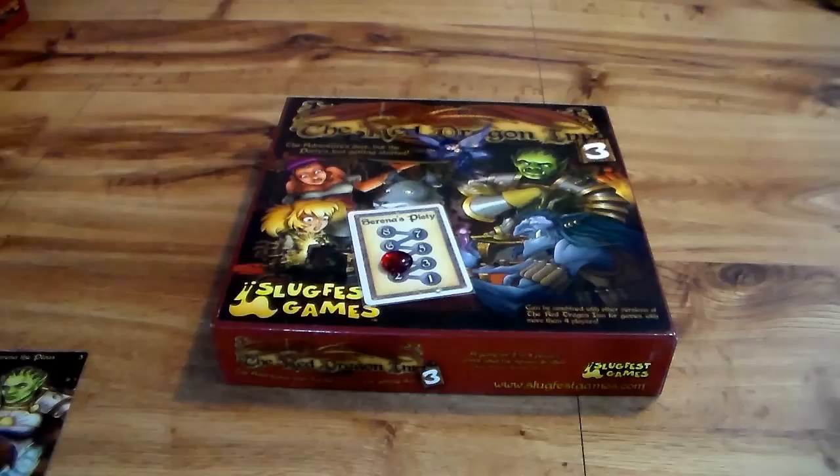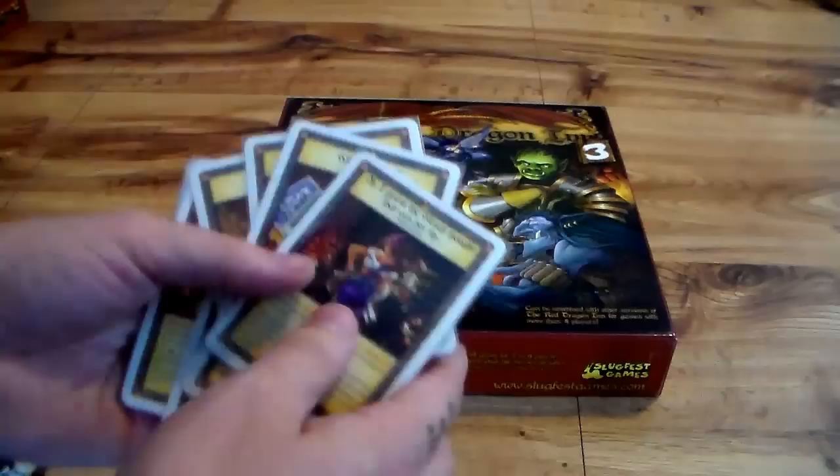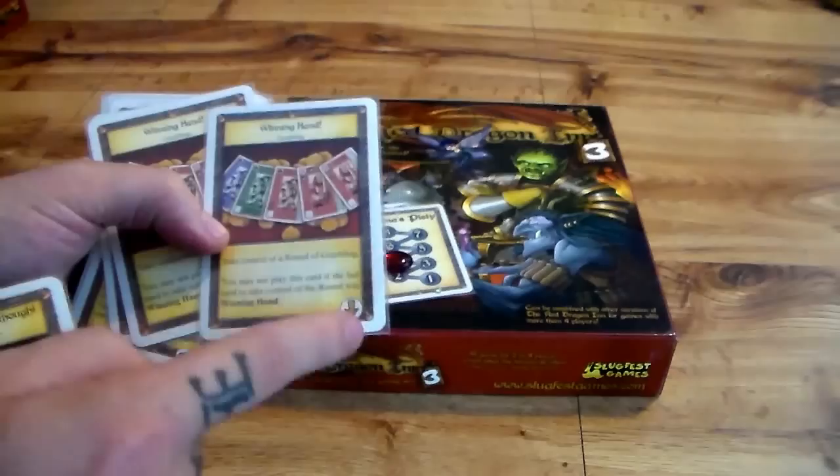Serena the Pious is basically a big hitter, just like her orc brethren in number two. But her strength is really based on piety — she does have some cards that just hit, but it's going to be adjusted based on where her numbers lie on this chart. She has a few things to dodge: drinks and gambling, but she might succumb to gambling more often than not. We're not going to go over all the cards, but I do want to run through Serena's because these are where the piety chart is affected.